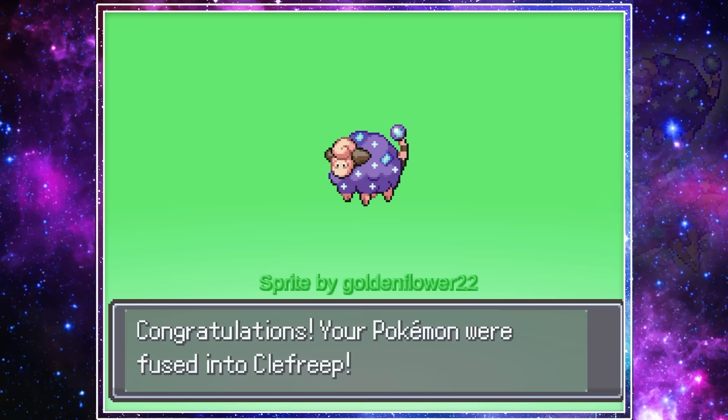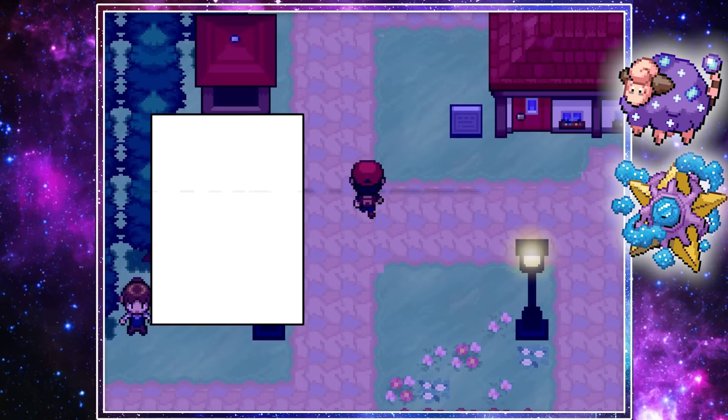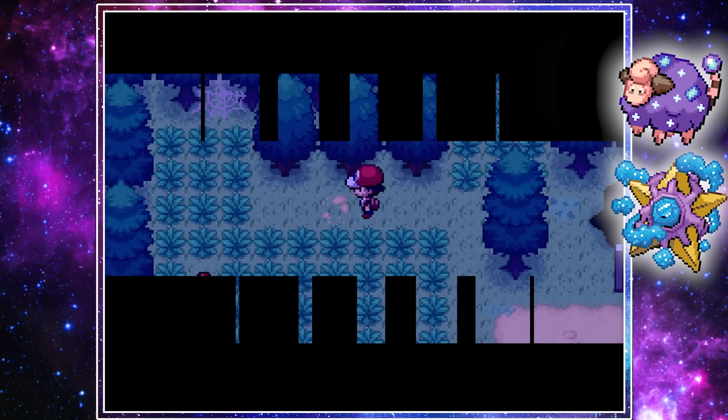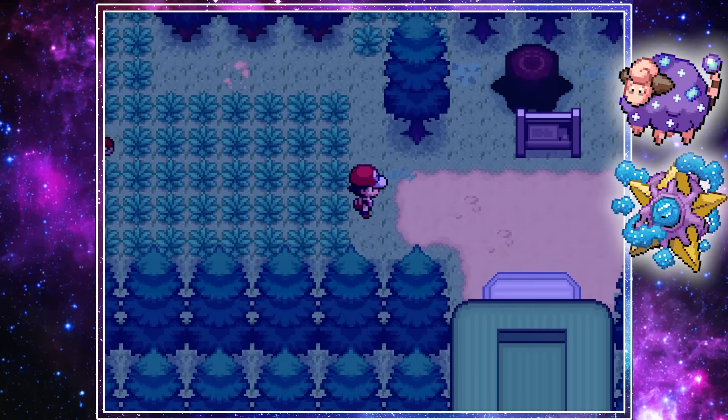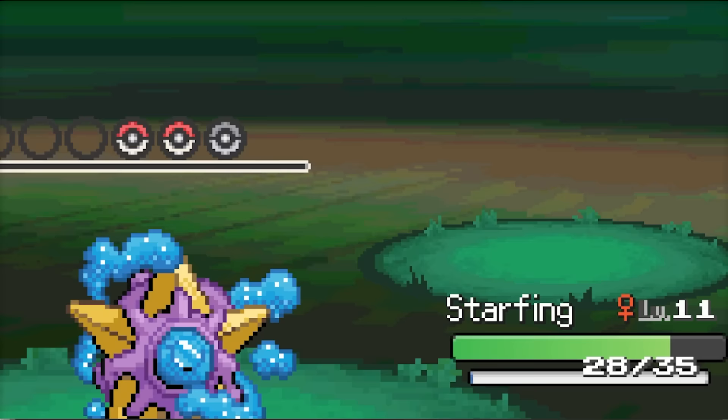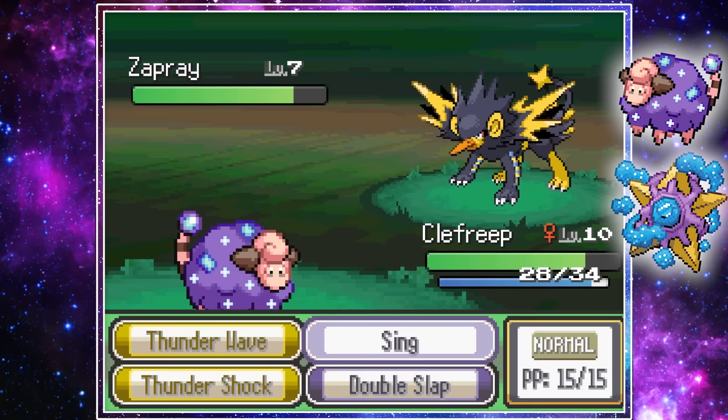In case you haven't noticed, this run is also randomized. Both the gyms, Trainer Leaders, and even Wild Encounters are all randomized, which means we're going to be running into things like this Empoleon and even this Charizard we found in the forest — I'll grab that for later. While making our way to Pewter City, we ran into a trainer with this amazing Zapdos-Luxray fusion. After a tough fight, we were able to beat it with our Clefairy-Mareep fusion.